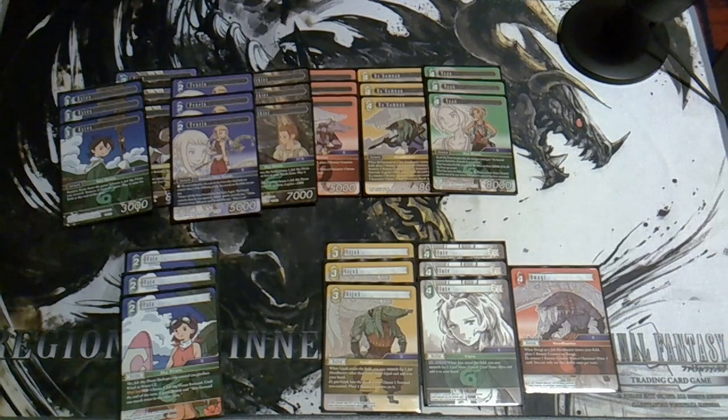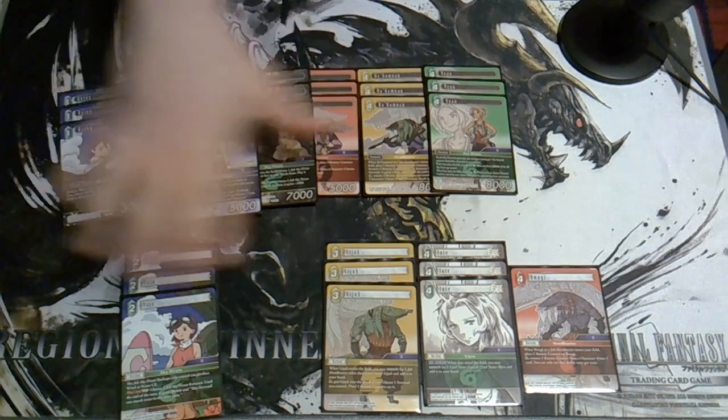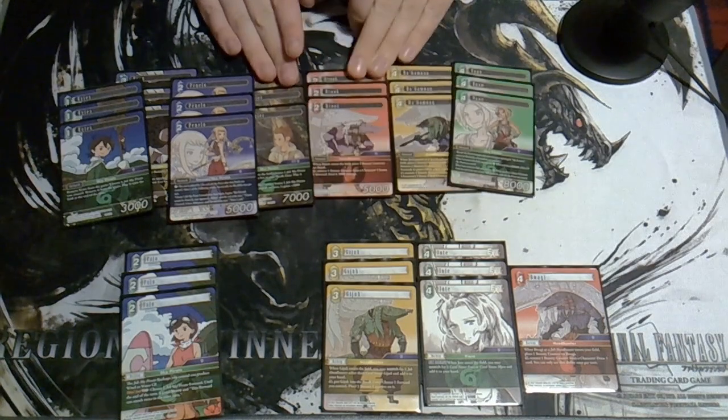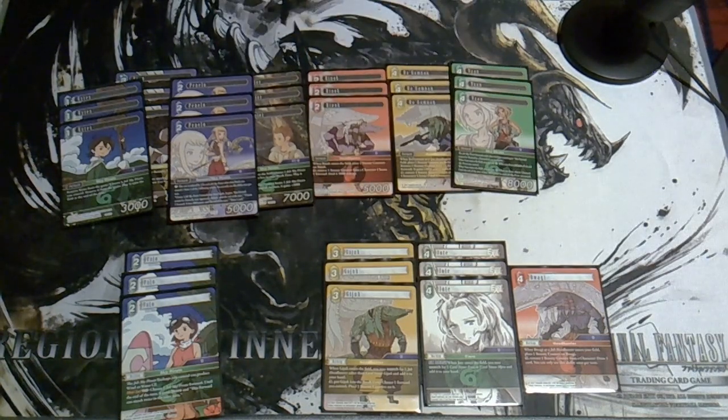Penelo has an action ability that costs five generic CP, one less for every other Sky Pirate you control. You can draw a card — usually preferred, done as late in a turn as possible — give a Sky Pirate untargetable by abilities till end of turn, or reduce something by 3000 power. That last option has cool implications with Raynok: reduce something by 3k and shoot it for 5000, killing an 8k for basically zero CP — and it's repeatable for as long as you have counters.